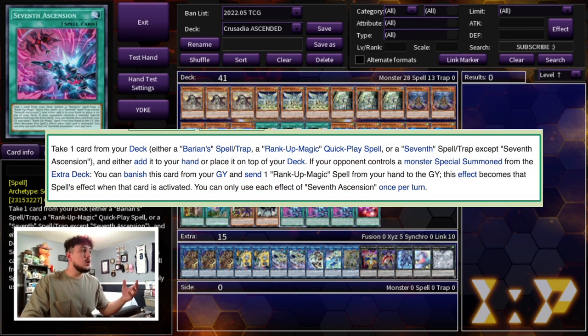7th Ascension reads: take one card from your deck — either a Barian spell or trap, or a Rank-Up Magic quick play spell, or a 7th spell or trap card except 7th Ascension — and either add it to your hand or place it on top of your deck. If your opponent controls a monster special summoned from the extra deck, you can banish this card from your graveyard, send one Rank-Up Magic spell from your hand to the graveyard; this effect becomes that spell's effect when it's activated. You can only use one of these effects per turn.